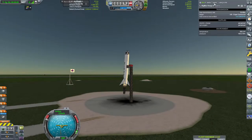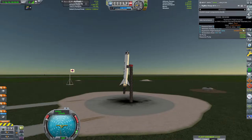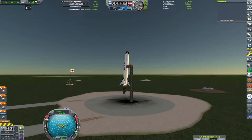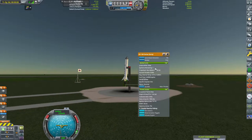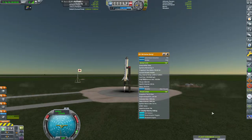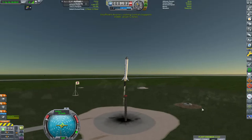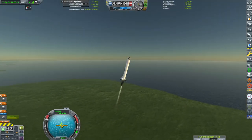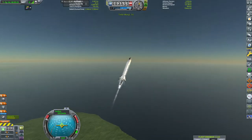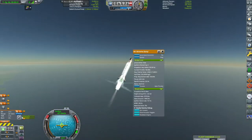Welcome back to another episode of How to RP-1. This episode we're going to be doing X-planes, but first we need to relaunch this rocket to complete this contract so I can afford to build an X-plane. I'm going to speed through a lot of this because it's more or less just an introduction - the main focus of this video is what happens next.